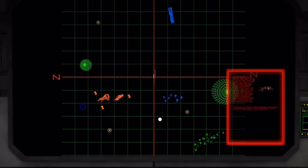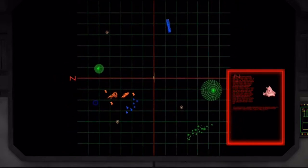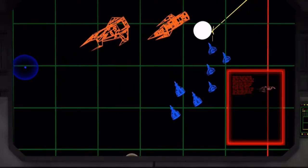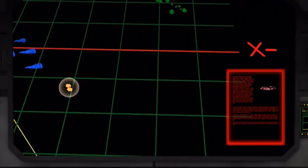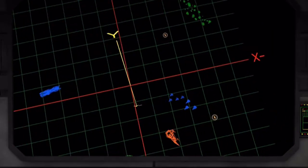Once that is done, we will proceed to Nav 2, where the carrier has retreated toward the Dakota jump point. Bravo Wing, a trio of Thunderbolts from the Mudshark squadron will be there to provide additional fighter cover if needed, but their main job is to go after the Tharkmar's destroyer escort. If they need a hand, we will help them out.